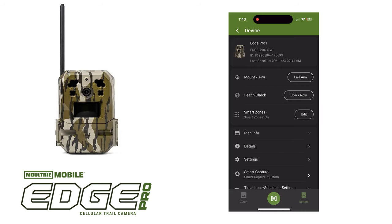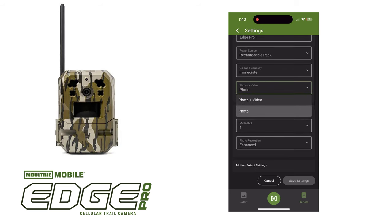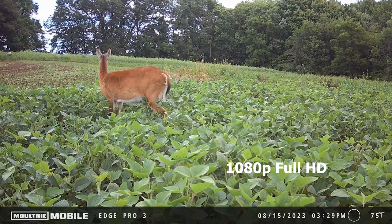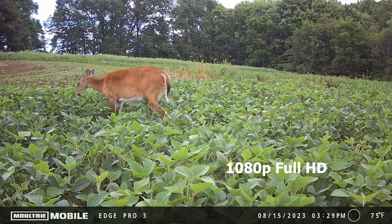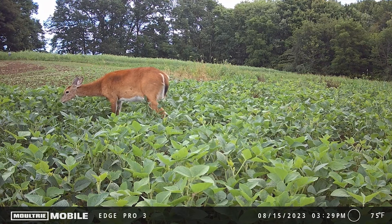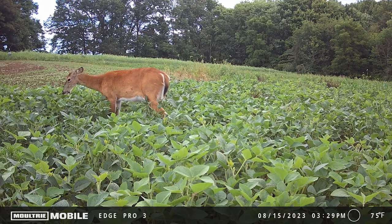Settings. The camera can be set to take photos or photos plus video. Photos can be up to 36 megapixels and you have the choice of full HD 1080p quality video or standard 720p HD quality video. The microphone has been improved for better sound quality as well.